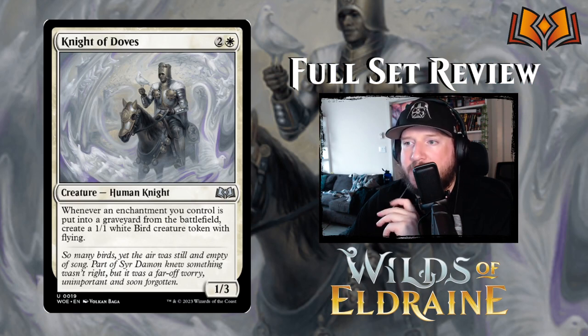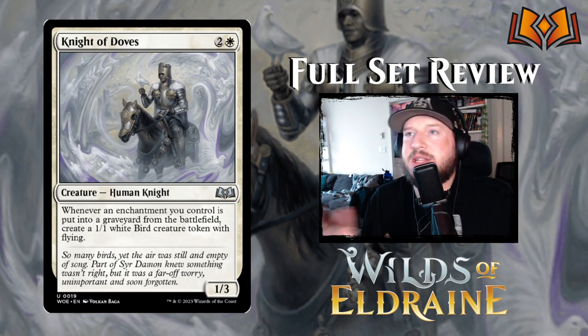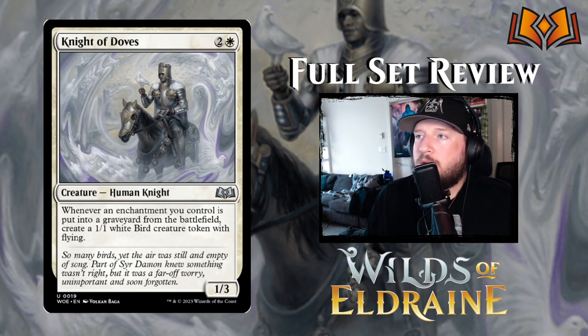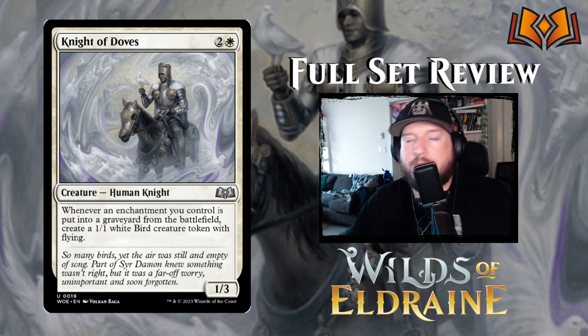Knight of Doves is next: two and a white for a 1/3 human knight. Whenever an enchantment you control is put into a graveyard from the battlefield, create a 1/1 white bird creature token with flying. This is something we saw in Dominaria United where a seemingly innocuous card that makes 1/1 flyers basically took over all of limited for the first few months of that set. I think this one's going to do almost as much damage because there's going to be a lot of enchantments going to the graveyard, especially with the new aura tokens. When those roles fall off or that creature dies, those roles technically go to the graveyard before being removed — so each one triggers a new bird, and this doesn't cap it at once per turn. Knight of Doves is going to be pretty strong in limited.